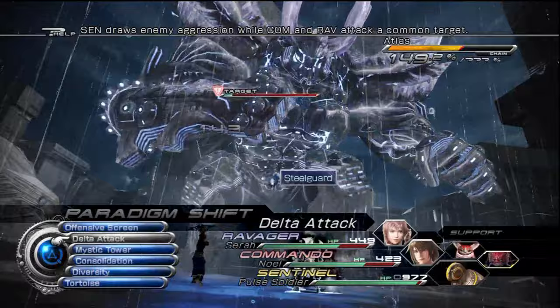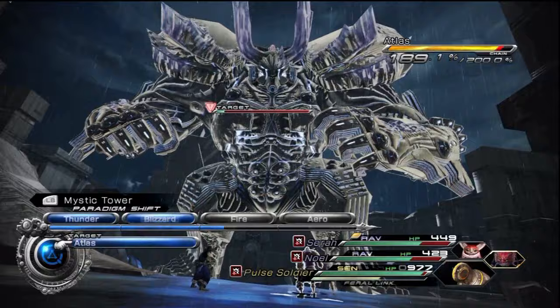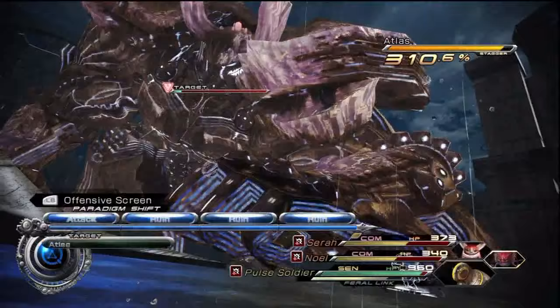And then I'm going to shift over. You start off with the commando and the ravager, so you can start making him get stunned. Then when he gets to a decent point and you take a little bit of damage, switch over to your double ravager. Just build it up quickly. See right now he's stunned. Switch over to double commando so you can do super damage on him. And then you can see there we're doing tons of damage to him.